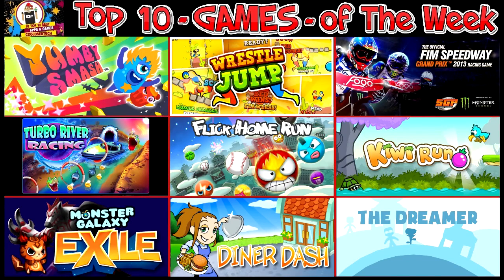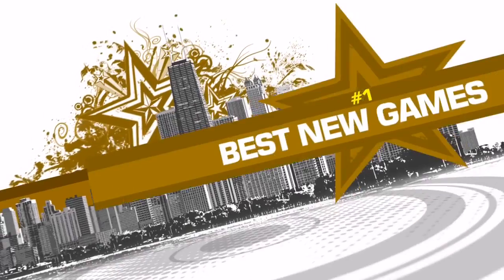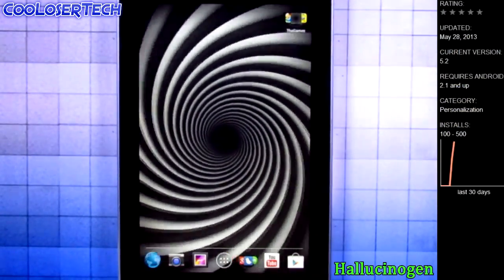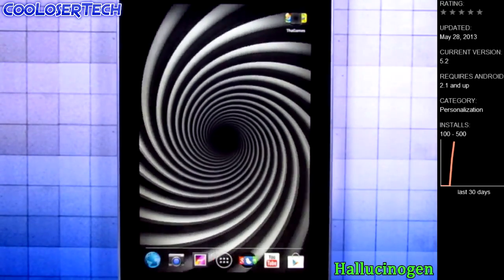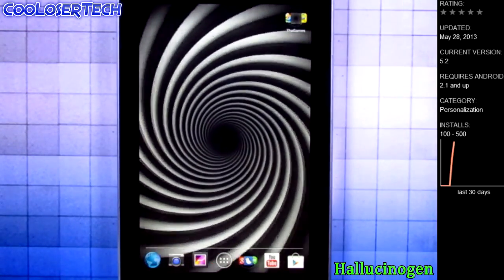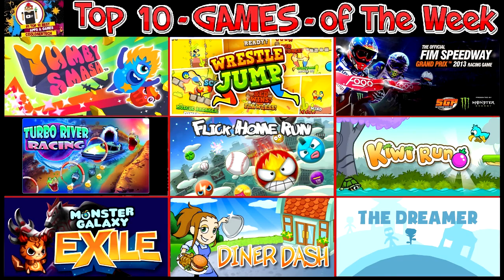Welcome back to another Cool Loser Tech video. These are the best games of the week on the Nexus 7, so let's do it. For the best live wallpaper of the week, it's called Hallucinogen — look at it. You're going to want to wait to the end of this video because I've got something important to say afterwards. Let's get it on with the best games of the week.